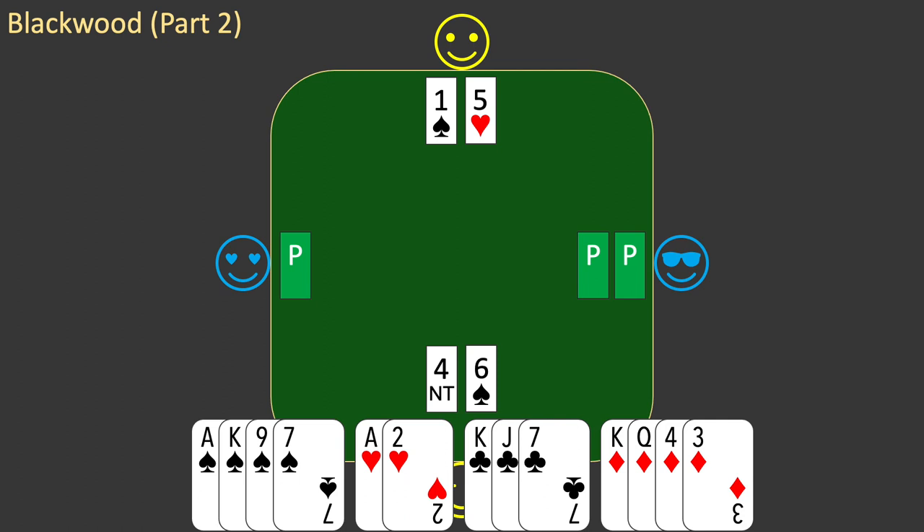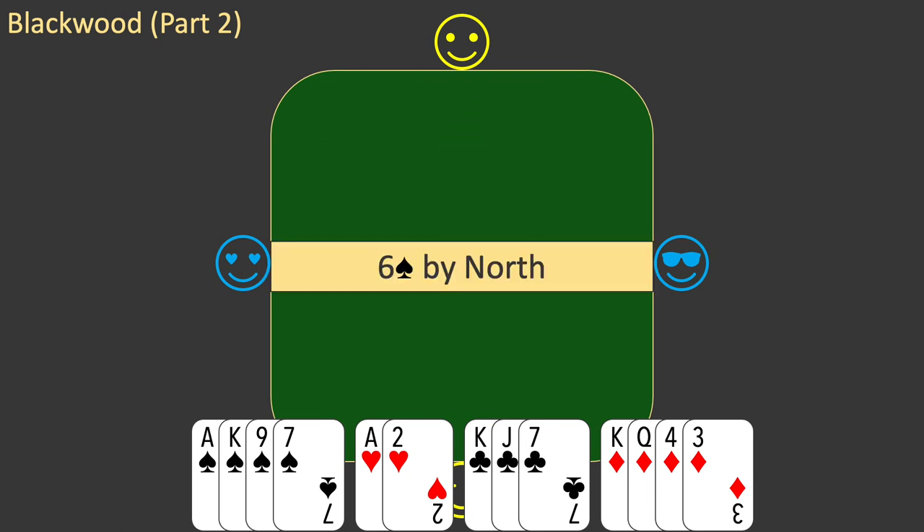West passes, partner passes, and east passes to end the auction. Partner bid spades first, so the contract is 6 spades by north. Partner will play the hand and you will be dummy.